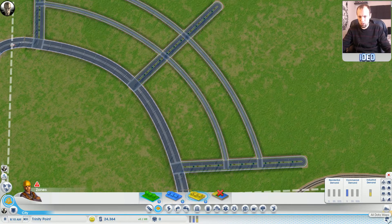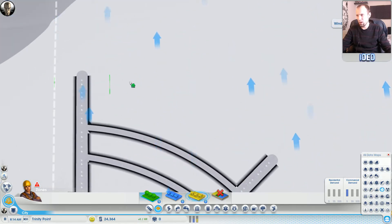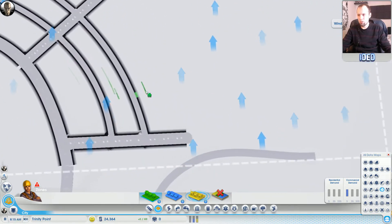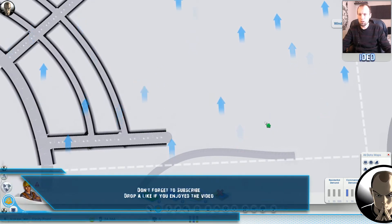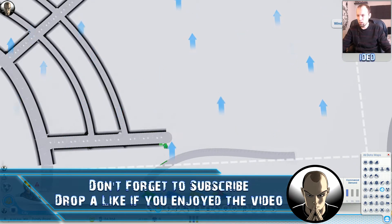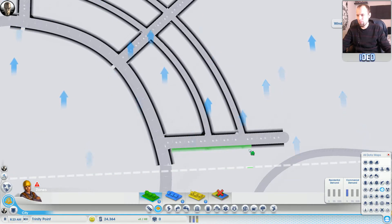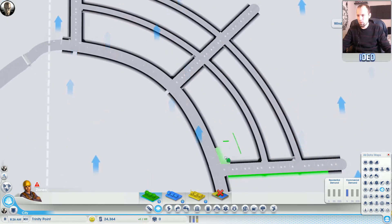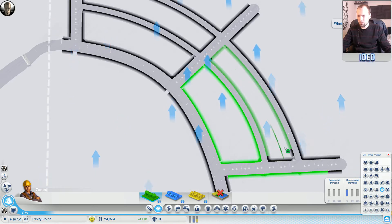First things first - check the map. Wind direction is going that way, so we want our industrial stuff over here so we don't cause pollution. Our residential area should be over here. We're going to have train access, so we'll need a train station around here somewhere and we'll have to cut the road off at some point for that. Let's get some residential in - we'll put it all the way up to the edge of the train tracks, then another residential district here and another one here.